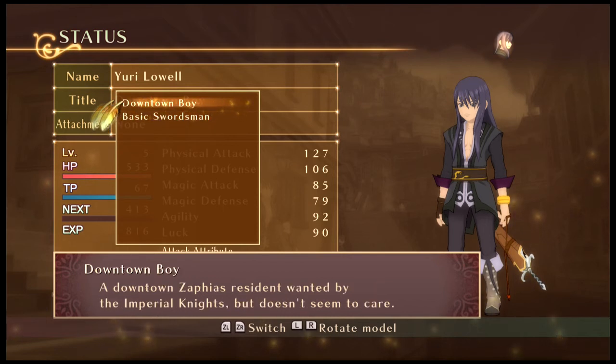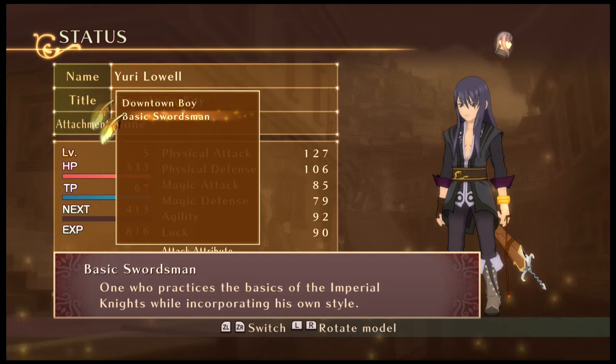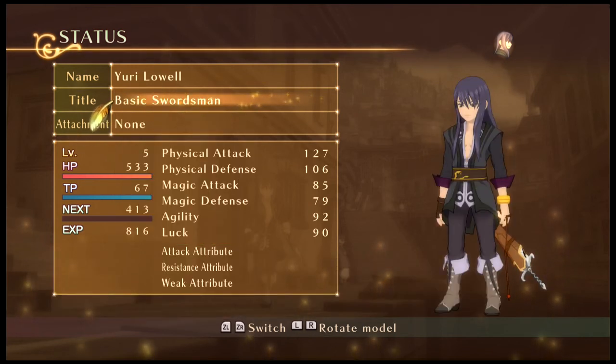Titles do not mean anything in this game, except a select few which we'll talk about later. So we have Downtown Boy — a downtown Zafala resident, wanted by the Imperial Knights that doesn't seem to care — and Basic Swordsman: one who practices the basics of the Imperial Knights while incorporating his own style. You have physical attack, physical defense, magic attack, magical defense, agility, and luck. The luck kind of does matter for certain things, but we'll go over that later.